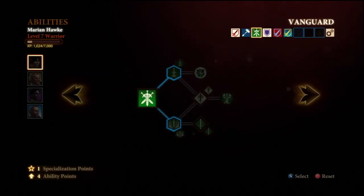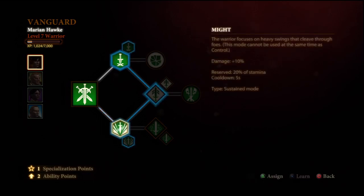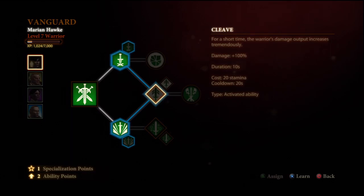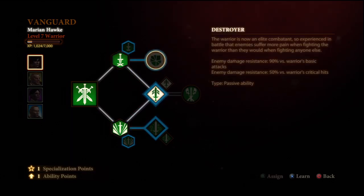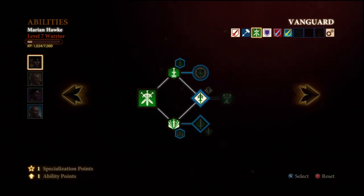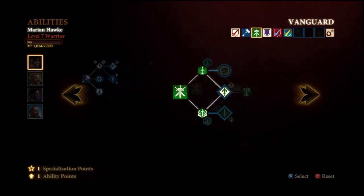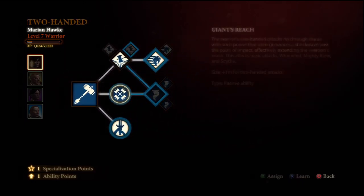Now we have 4 points left. We're going to get Might and Control — those two are solid picks. And I also like to get Cleave. Cleave is by far your best ability for any build — it doubles your damage. Do I need to say more? Not really. Now let's continue on and check what we're getting — got everything I want.